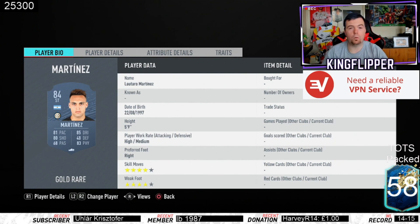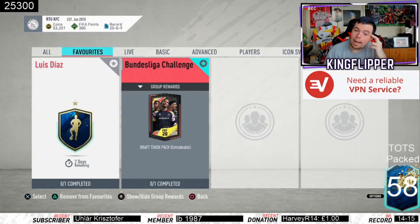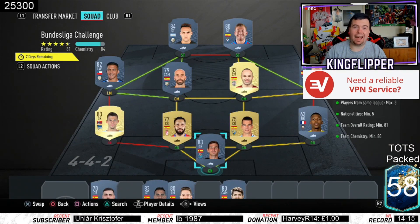We finish off with Martinez, one of the cheapest 84-rated cards at 4.4k. I got this done for 15.3k total - don't forget those are buy-it-now prices on Footbin; you'll get it done for under 15k on bids. But is it really worth it? It's untradable, so even if you get some players it's not great. You do get a draft token - I can't remember what else is in the pack, so let me know in the comments.